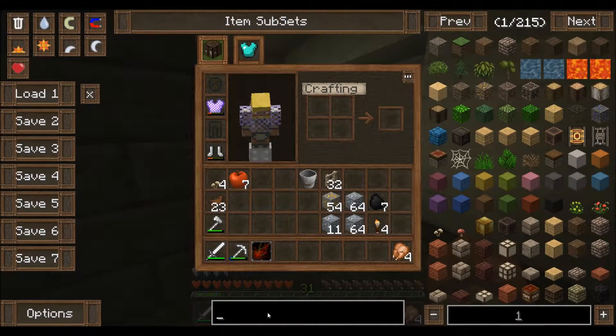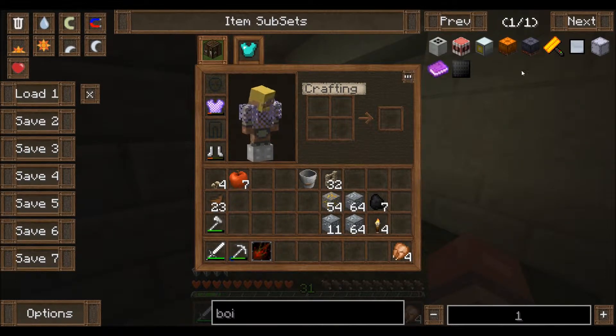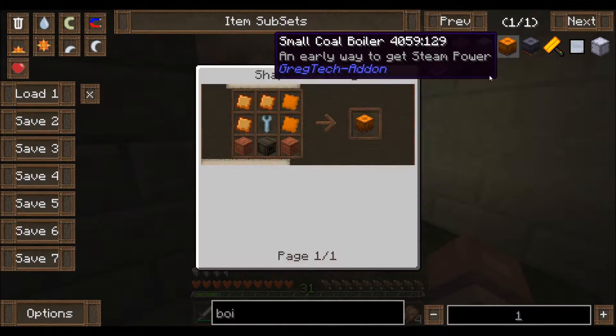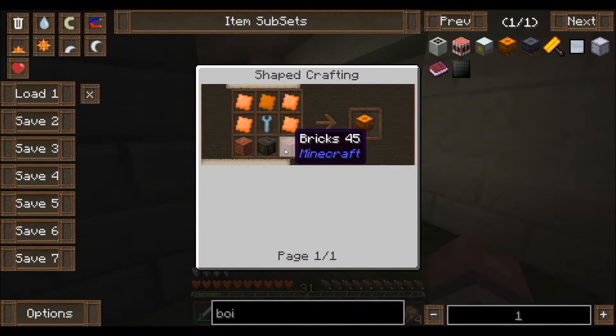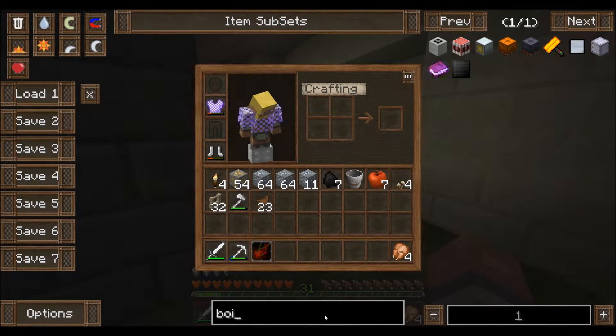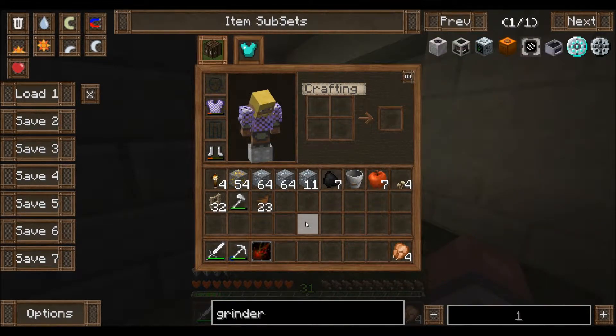We're going to need to use steam power, so I think we're going to need something called a boiler and a grinder. There it is — we need a small coal boiler, and that's just bronze plates, a wrench, a furnace, and bricks. Then we're going to need a grinder to grind up coal in order to make the steel.